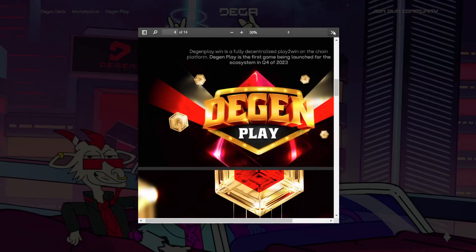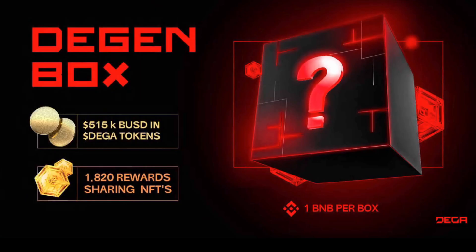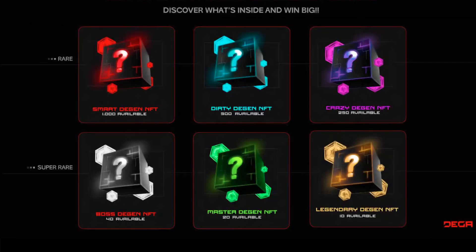Hopping back over to the presentation — you've got the DIGA VIP DGEN Boxes early round starting November 1st, so we've already got that going. Then you've got the DGEN Boxes: there's 515,000 BUSD in DIGA tokens and 1,820 rewards sharing NFTs. That's one BNB per box, as you saw in the marketplace. You can get one or multiple DGEN Boxes and discover what's inside: Smart DGEN NFTs, Dirty DGEN, Crazy DGEN NFTs, Boss DGEN, Master, and Legendary.